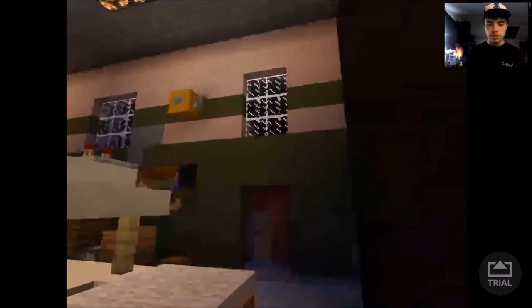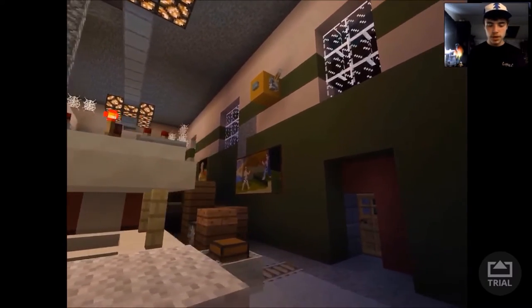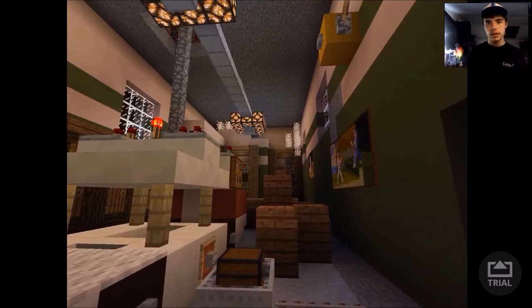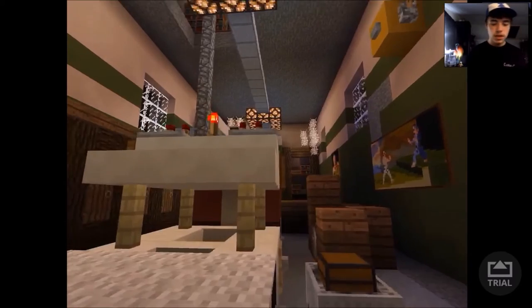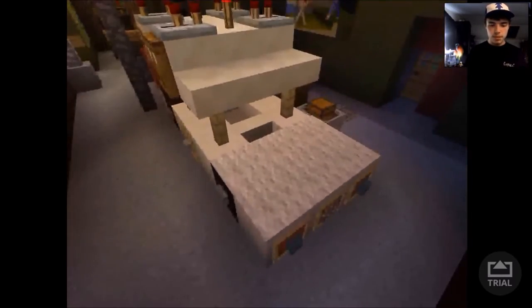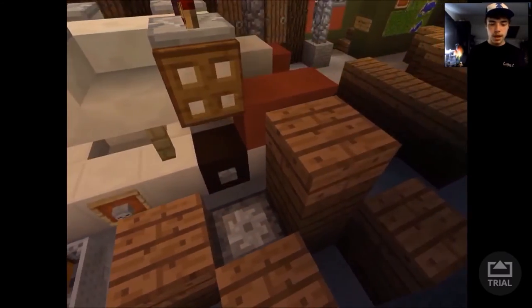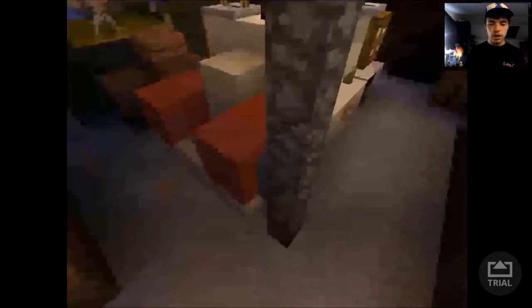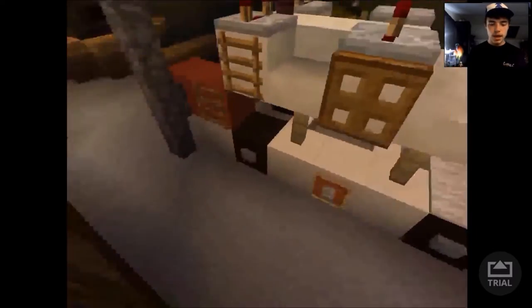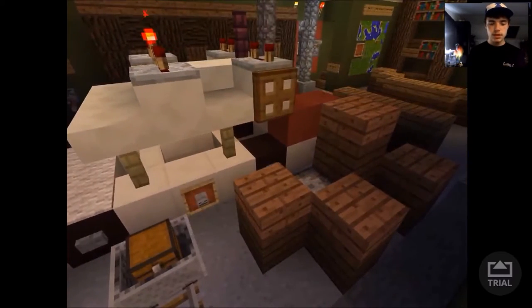First thing we are greeted to is this beautiful wall — the green and white. It's actually like that in the real firehouse and in the movie, so that is accurate. But mostly we're greeted here by the Ecto-1. Again, this was not a tutorial — this was built by me. I used a couple of references and this is what I got. I think it turned out really nicely.